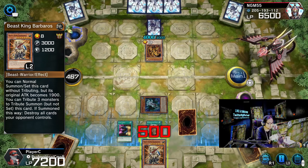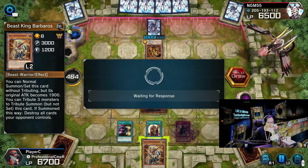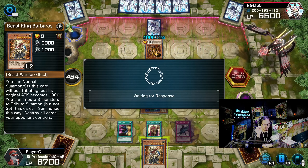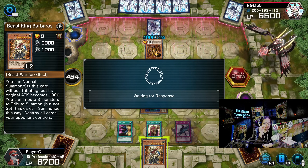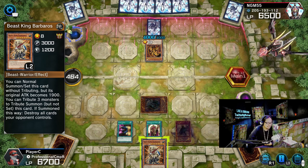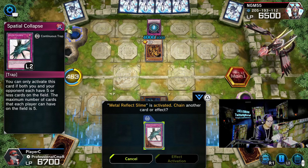I'll set this anyway. Waiting for a response — you better quit. Chain Energy is also a key card in my deck. Last time I played against an opponent that had only 500 life points left, he couldn't summon, he couldn't do nothing. The moment he tried to set or summon, he lost the game. He can't do anything.